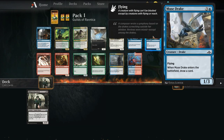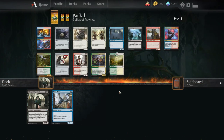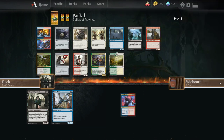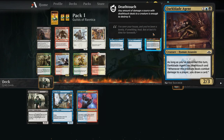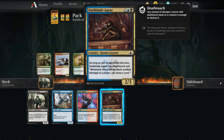Or we can go Dimir — we have Notion Rain as well, Muse Drake. Let's play some Dimir today. This pack doesn't do much. We can splash — Wallomist is fine, none of the other cards are good, so we'll take Sonic Assault. Creeping Chill's pretty good, Dark Blade Agent's another good payoff card. Take the Dark Blade.